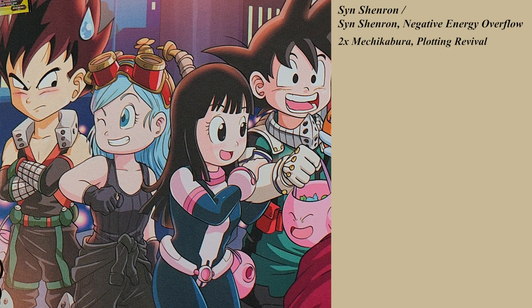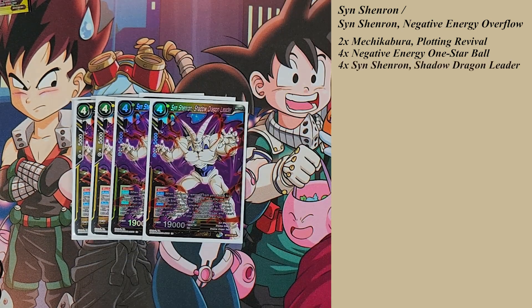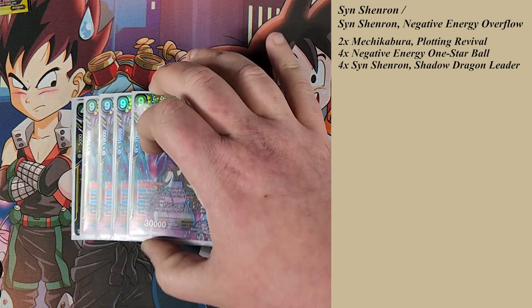The main engine of the deck is the Sen Shenron line. We play four of the Negative Energy One Star Balls — that's just the starter. Then we play Sen Shenron Shadow Dragon Leader, the four-drop. The most important aspect is that when it's played, you choose a battle card or leader card and that card can't attack during your opponent's next turn. Against decks like SS4 Vegeta Soul Striker or King Piccolo, it really slows those decks down to about half their efficiency. If this card is removed by skill, you draw one card and play a ball from your drop area.